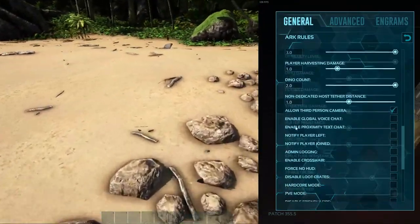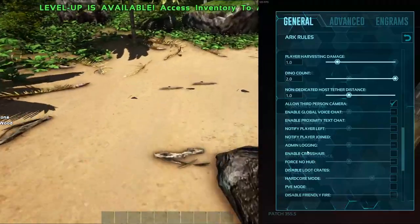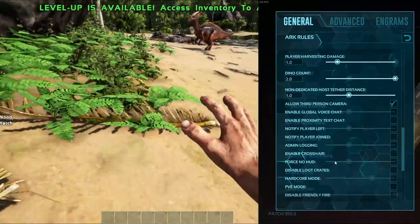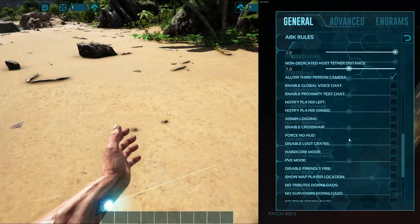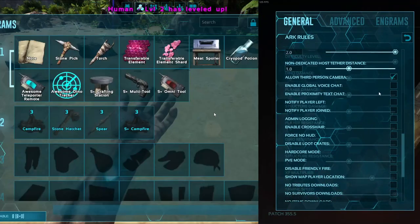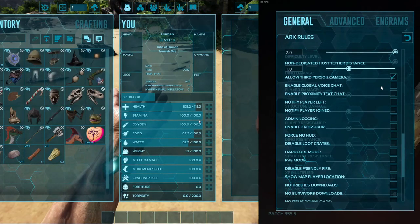So that way there's double the amount of dinos on the map. Since it's just going to be one person playing, this is going to be pretty easy to help you get some high level creatures. Anyway, going down here, the only thing we have enabled so far is allow third person camera.